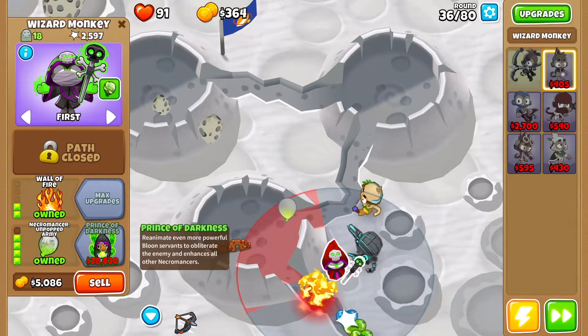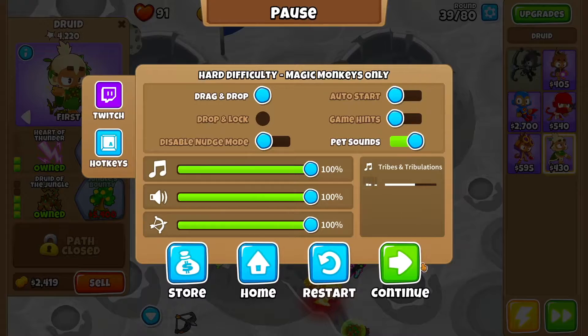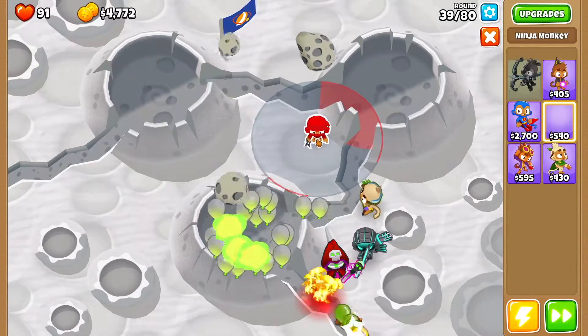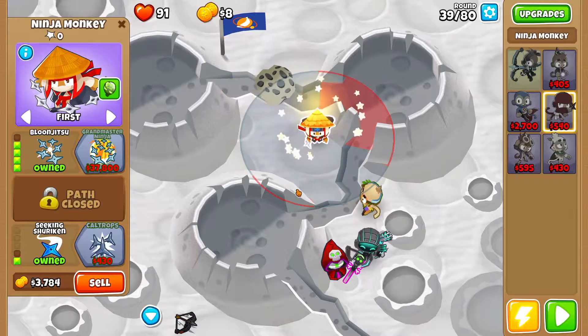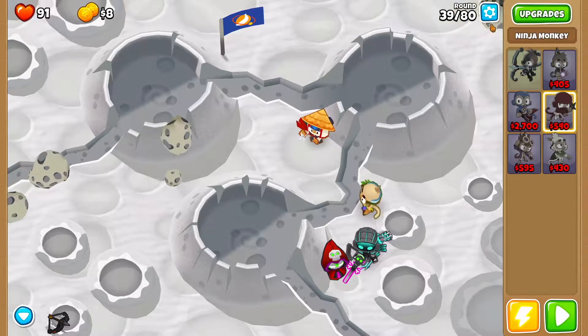Then we want Unpopped Army. Now at round 39 we are going to turn off auto start. We want to get ourselves a Ninja Monkey right over here. We want Ninja Discipline, Sharp Shurikens, Double Shot, Balloon Jitsu, and Seeking Shuriken. That's the full setup — you should have enough by round 39.